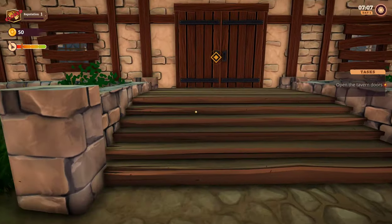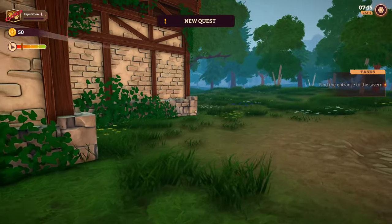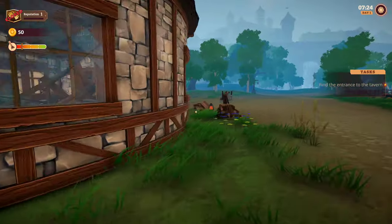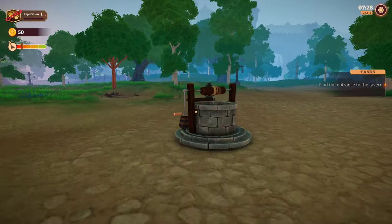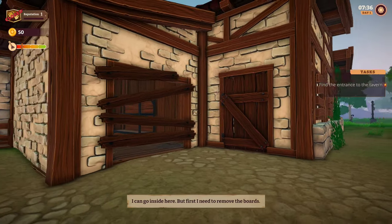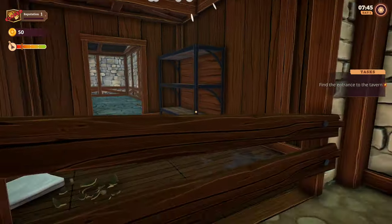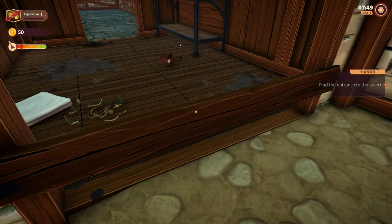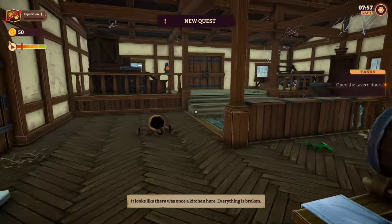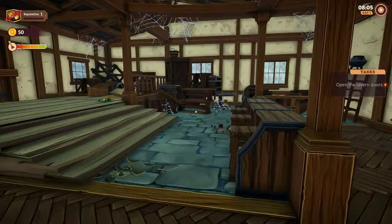Finally, I have arrived. Open the tavern doors — need to look from the other side to find the entrance. Looks like a pretty cozy place. I've seen some streamers playing this; I was going to do a stream myself, but figured I'd do a video this time around. Let's try going in this way — I need to remove the board. We're in. Now I need to look around and figure out how to open the main door. Just wait and see what we end up turning this into — hopefully something good.